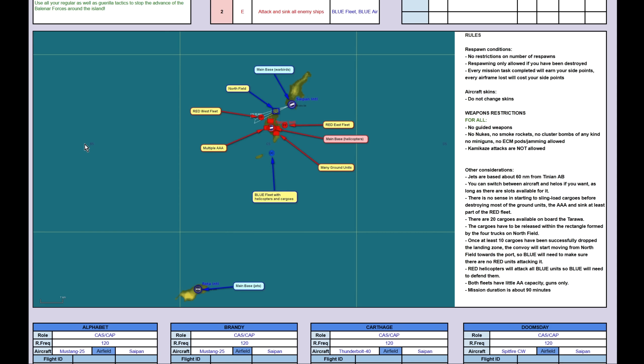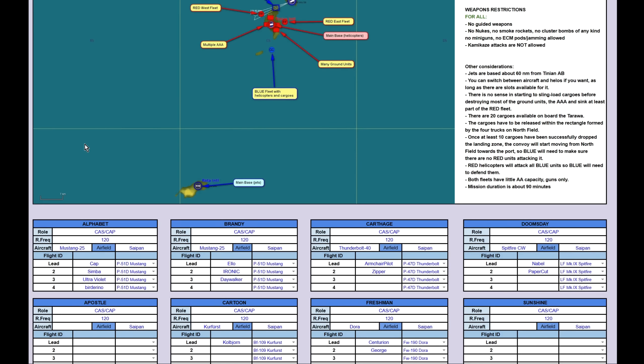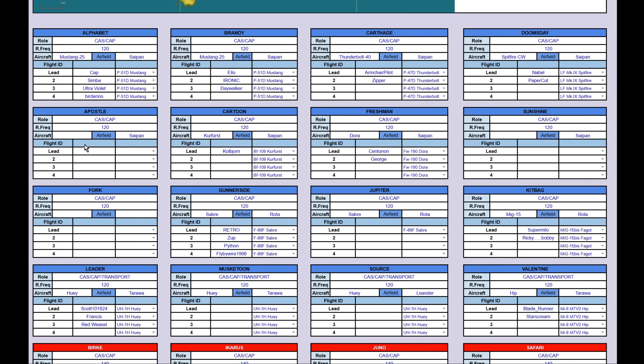Both fleets have very little air-to-air capacity — it's guns only here. So also for the ships, there are no missiles or anything else available. Everything unguided only. And the mission duration will be about 90 minutes.